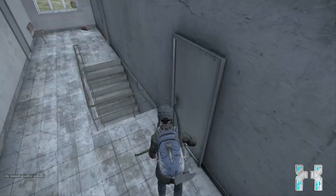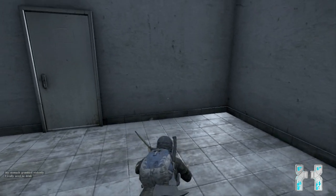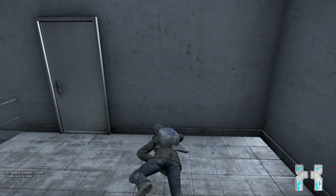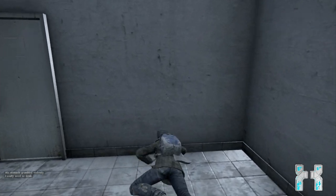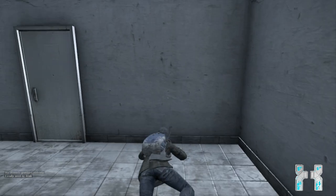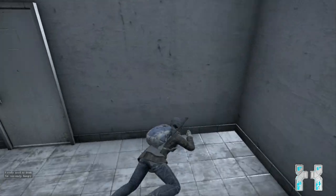To glitch into the room, go upstairs, then face the wall and lay down. Move forward by pressing the W button on the keyboard and you will see that you can glitch into the wall. When half of your body is in the wall, slightly aim to the left while keeping the W button pressed and you will make it into the room.